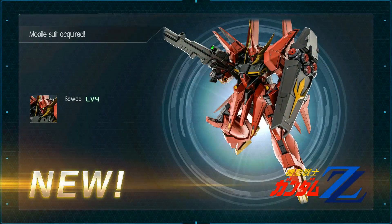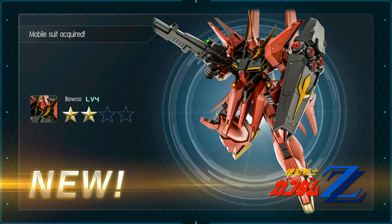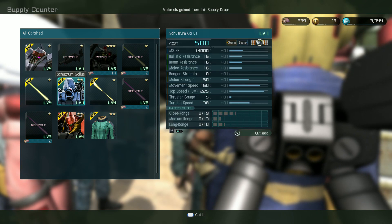I've had that problem with gotchas lately. Level 4 Bauu, which is a two-star — I won't say no to that either. And Rosamia's pilot suit, which I did not already have, so that's good. So I finally got the Shizrim Gallus — that should be fun to mess with.